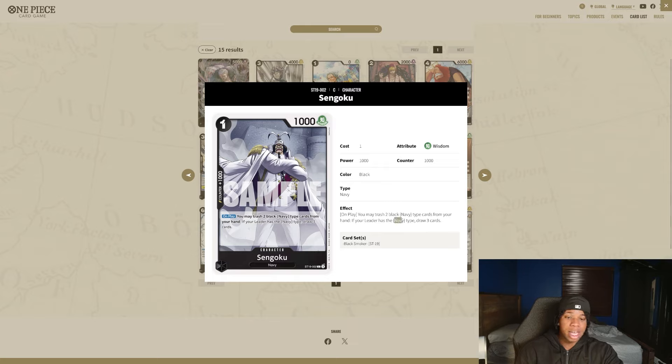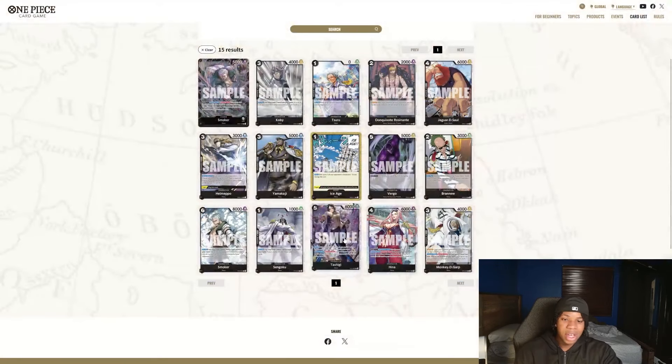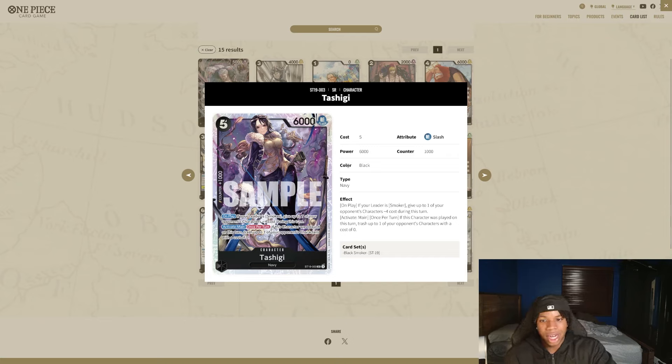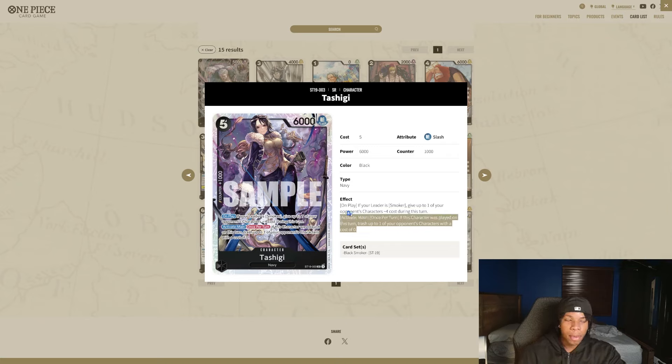Keep in mind this is Navy leader locked — so the dreams of Navy Luchi are dead, but shout out Smoker because we're getting lit. Some of these other cards are also really nice. Tashigi is very nice — it's like a six-cost Brook if it was ten times more efficient. It's five costs, 6K power with counter, and if your leader is Smoker, you get to give a card minus four costs. And if this character was played this turn, you get to actually trash your opponent's character, which is very nice.